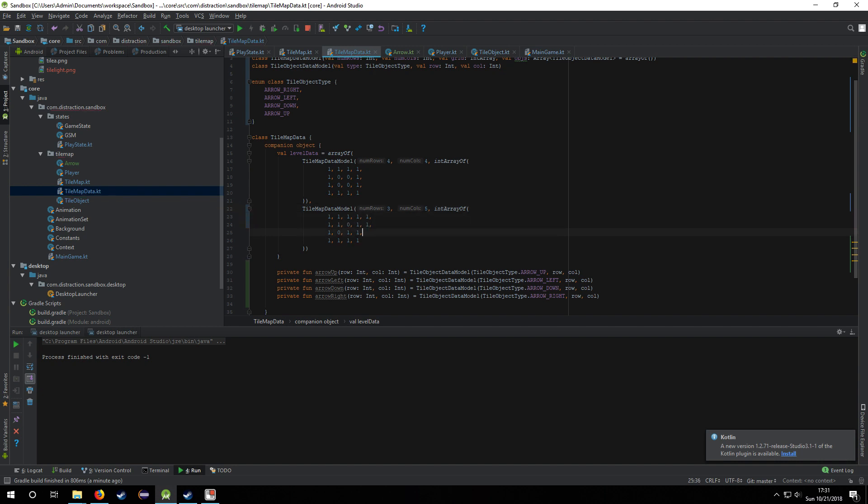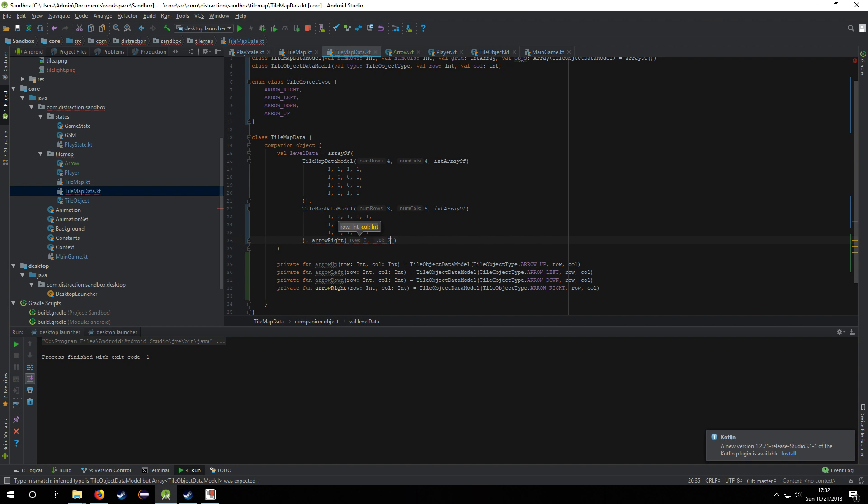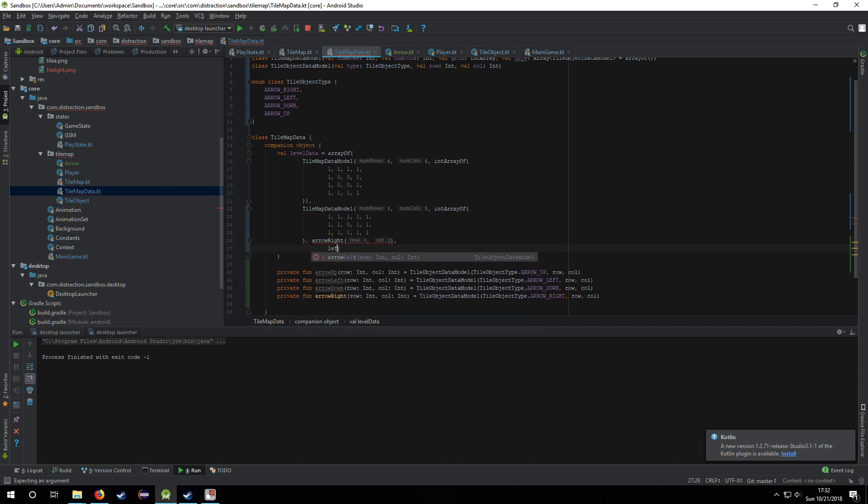If I go three by five and set it so that you have platforms on every side except the middle, and then you have a right and left arrow on the two edges at zero-two, and then a left arrow at two-two...